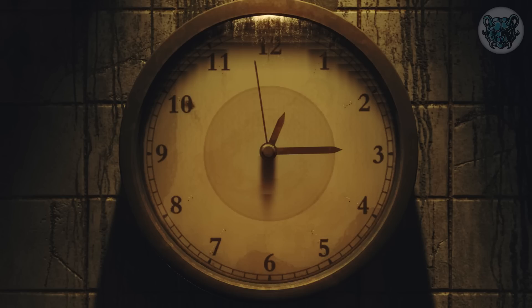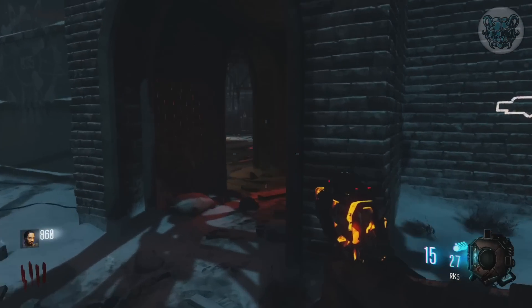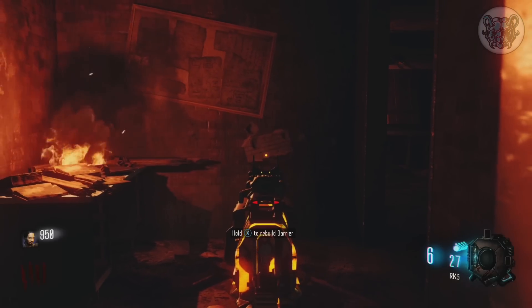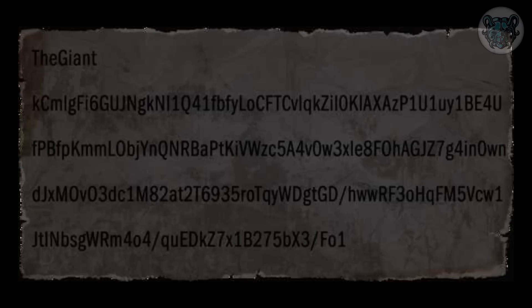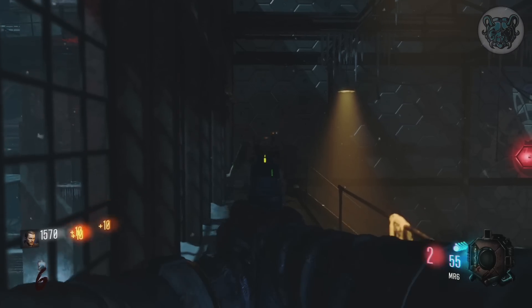Now on to our last Giant easter egg — another cipher, found in the window barrier beneath the giant clock. This cipher has stumped people ever since its discovery in Chronicles. It's believed by many to be a Base64 cipher, and I agree, however it's more likely double-encrypted. If I had to guess, it's using The Giant as a key for the cipher. Our biggest issue is that Base64 ciphers are converted to ASCII ciphers, but we don't know what other cipher it's using. That wraps up World at War maps — let's move on to Black Ops 1.